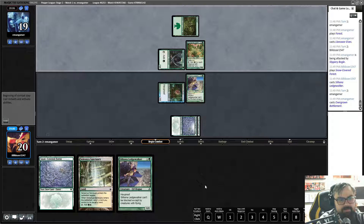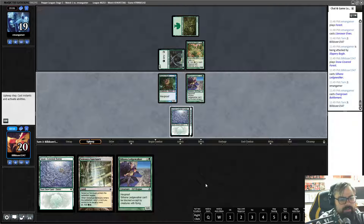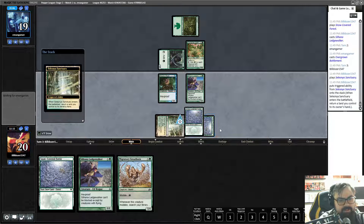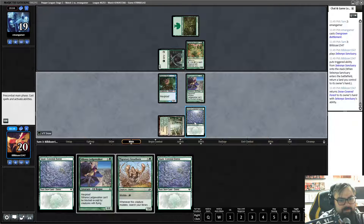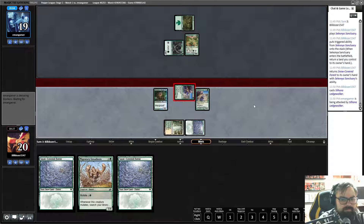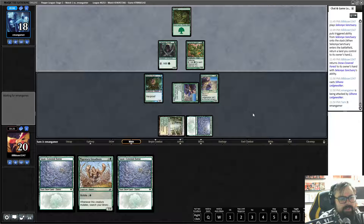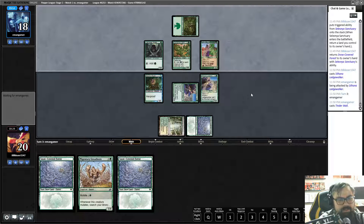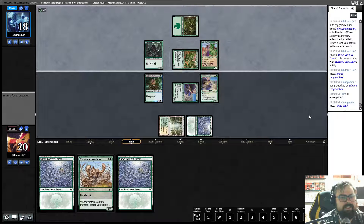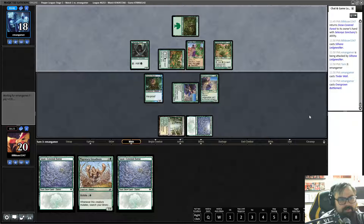They can't be blocked except by creatures with flying. We get the Bogles out, but we can't really punch through the wall now. Let's float a mana to play the Sanctuary, bounce that back. I guess I can't do the mutate, so we'll just throw this out. We've got lots of creatures — we have more than last turn — and we're just punching every chance we get. He's got the Tender Wall; sacrifice the wall deals two damage to target creature. He's going to tap to add mana for another growth — does he have another Tender Wall?